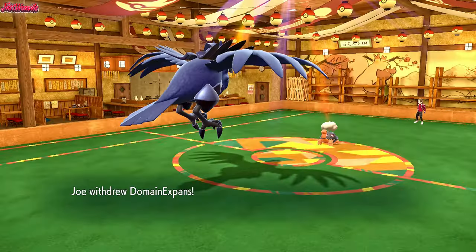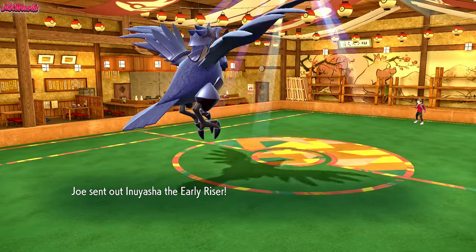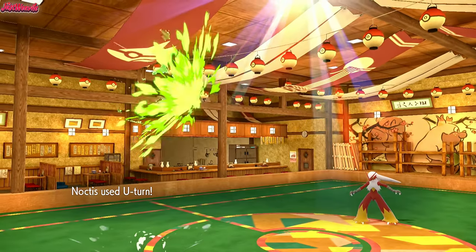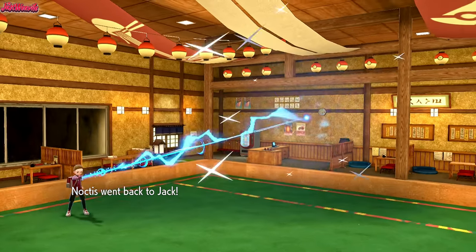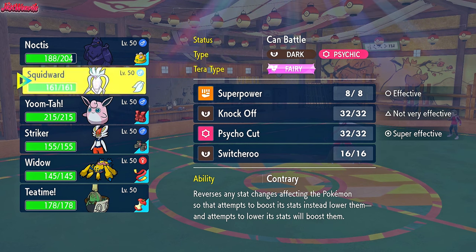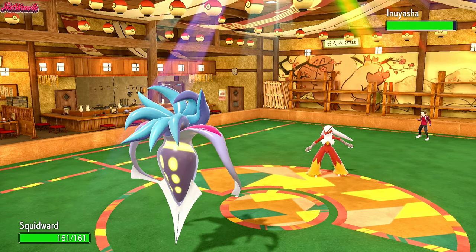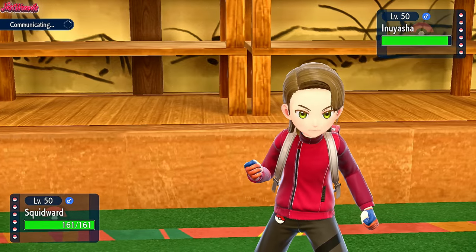We go for a Brave Bird - just a bit of chip on the Torkoal, and we take recoil. We can assume they'll go for Lava Plume or Stealth Rock, so we go for a U-Turn. They withdraw the Torkoal as we U-Turned and go into Inuyasha, which is the Blaziken. Good play. We U-Turn to get initiative on the Blaziken. What can we do against this thing? I'm leaning toward Malamar with the Choice Scarf - Psycho Cut and all that. That's my best bet, so we go into Malamar.